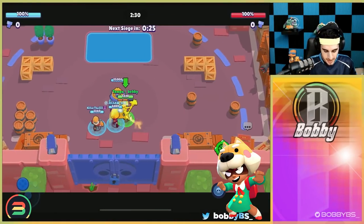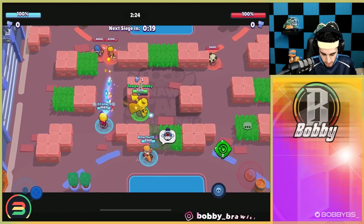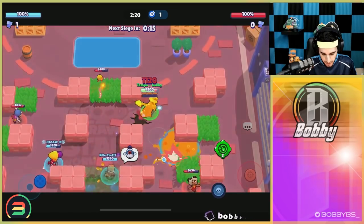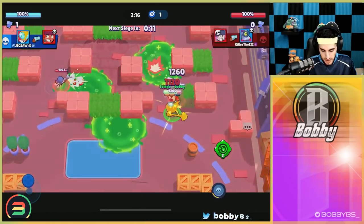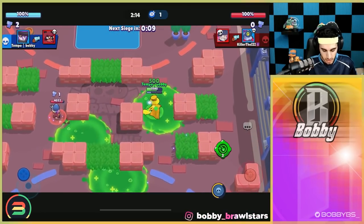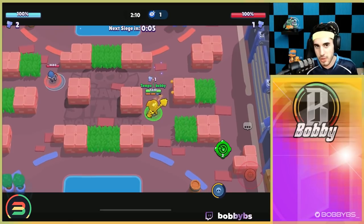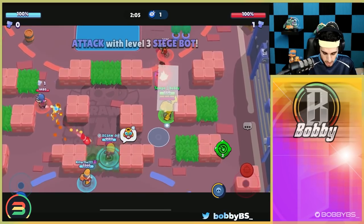Here we go into Game 2 — we're up against a Nita, Amber, and Penny. Amber did recently get a nerf, which is great. The Nita is actually pretty good for defense and offense — you just don't want to charge its bear, but as Mortis we don't really have an option. We got the first two bolts and two kills, which means we're going to get the third bolt and secure the first bot.